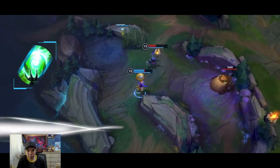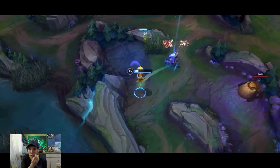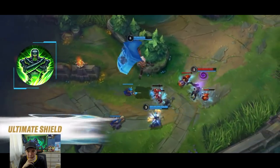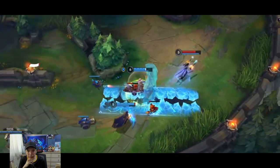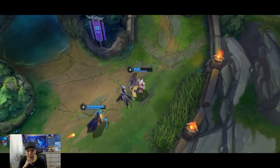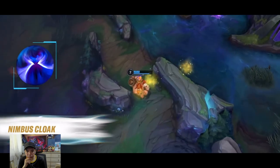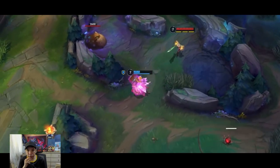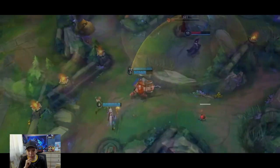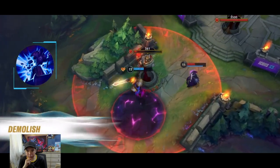Scorch for those who poke — good for Orianna, probably mages. Nullifying Orb — this is for low health, it gives a shield. It's like a mini Hex Drinker, joining the resolve tree. Ultimate Shield — a shield for ultimates. Interesting! Nimbus Cloak — this is movement speed, good for junglers because you can proc it with Smite. Demolish plus Hullbreaker — RIP towers! You charge up an attack that deals extra damage to the turret after a few seconds.